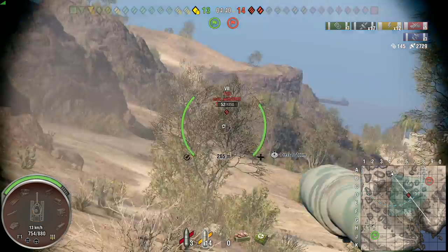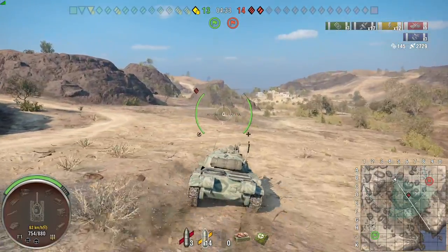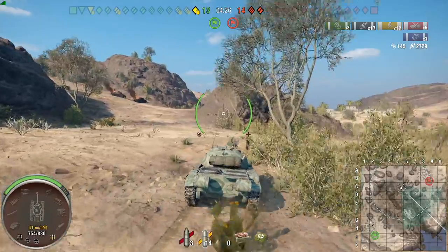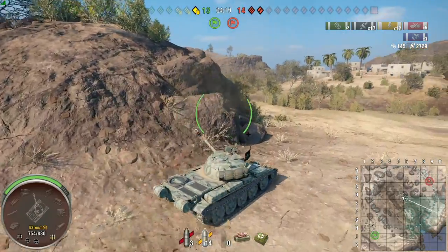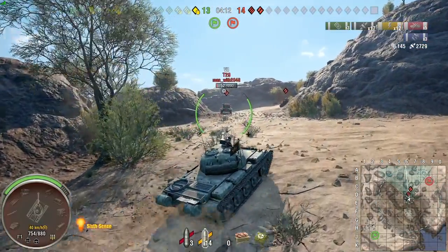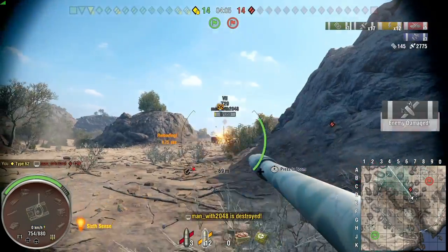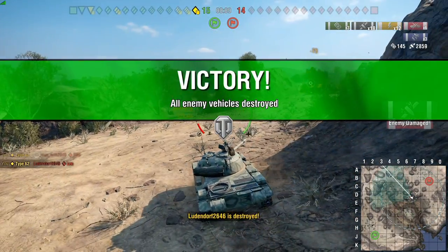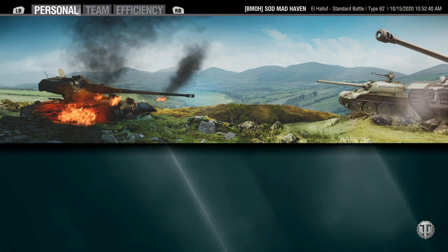Pulling up to the right side with more bushes in front of us for cover. They know where I was on the left side and won't be expecting me to come up from behind. I panicked there — that shot went high, the five degrees of gun depression at work. But in the end, two shells, two kills. Stand alone against four — the last stand, the Type 62.